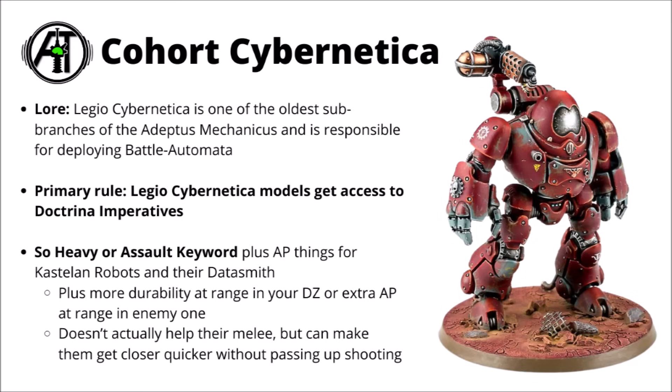For the Castellan robots, you're probably going to want to give them the Assault keyword via the Conqueror Doctrina. That means they can stride forward to get those melee fists into combat as fast as possible, and still keep up a lot of fire with the Phosphor Blasters or Incendine Combustor. The only time you'd want to go Protector Doctrina for the Castellan robots alone would be if the enemy gets turn 1 and it's going to make the difference between them saving on a higher saving throw — if the enemy's firing AP 1 or AP 2 stuff into your deployment zone, that could be a massive deal with their 2-plus saves.